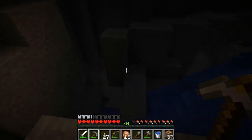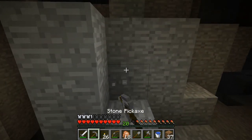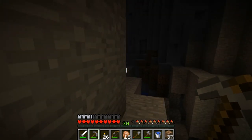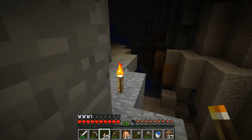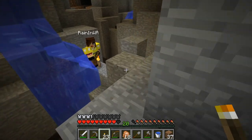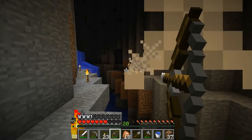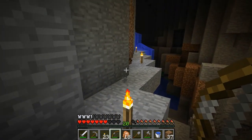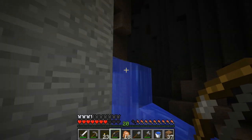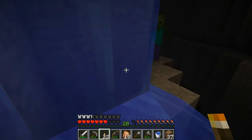Speaking of creepers — don't fall down there. So this is something we're going to have to get used to. In this version, the shift key is your friend and your enemy all in one. In the Xbox version, all you have to do is click in on a button and you stay in shift mode — you don't have to worry about getting out of shift mode. I found a skeleton — and he found you too, it would appear.